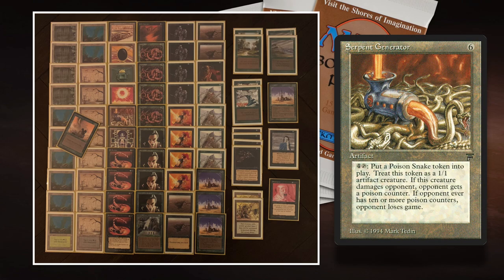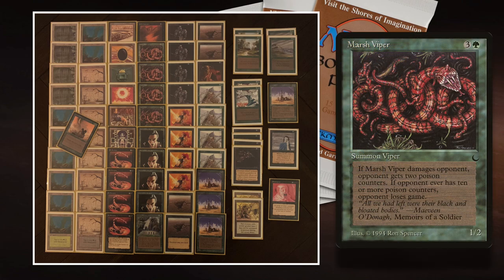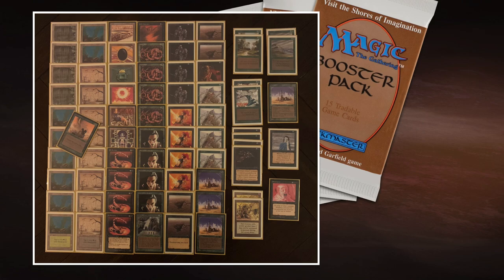The same set also introduced this artifact, the Serpent Generator. With Serpent Generator, I can pay four and tap it to create a 1/1 colorless snake artifact creature token that also puts Poison counters on my opponent whenever it deals damage — just one Poison counter per damage. These cards are pretty weak according to modern standards, and honestly in old school they're also weak. But that makes it even more fun to try and make them work. Luckily, in The Dark, there was a slightly better card: Marsh Viper — green, one green and three for a 1/2. If Marsh Viper deals damage to a player, that player gets two Poison counters. So for just one more mana, it's got an extra point of toughness and gives two Poison counters instead of one. Marsh Viper is really a lot better than Pit Scorpion. I'm playing four Vipers, four Scorpions, and a Serpent Generator — my goal is clear: put 10 Poison counters on my opponent.